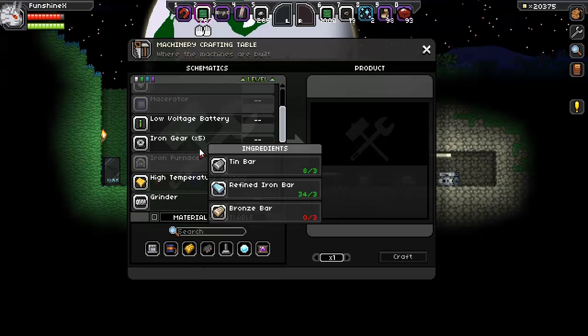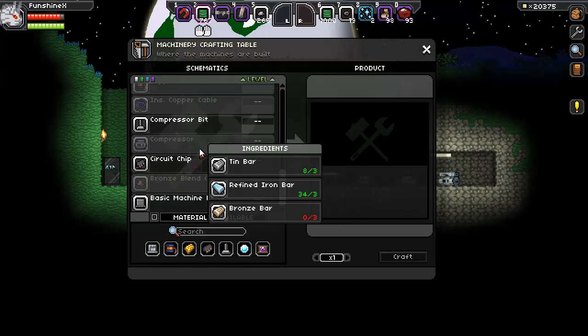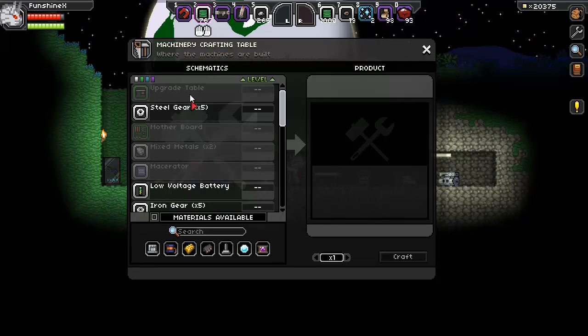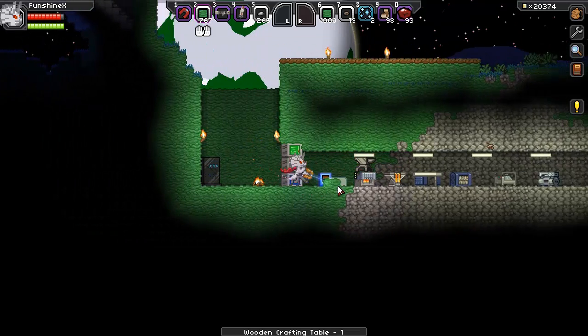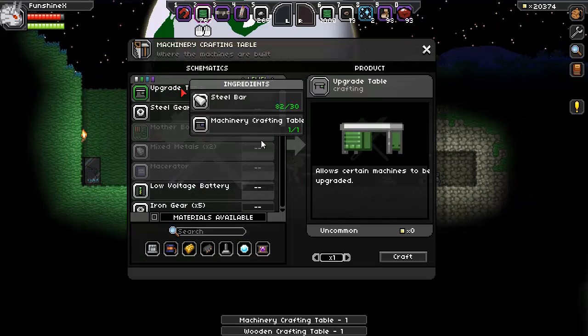Mixed metals — let's get some bronze bars. How do we get bronze bars? Are they in here? Bronze blend: tin dust and copper dust. That's how we're going to get the bronze blend — mixing together those two dusts will get us the bronze blend. We'll cook that in our electric furnace to get the bronze bars. And now let's get the mixed metal ingots. I guess I need another machine crafting table, which takes another wooden crafting table. Wooden crafting table, machinery crafting table, upgrade table — cool.